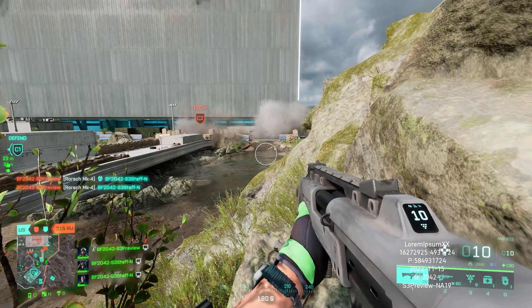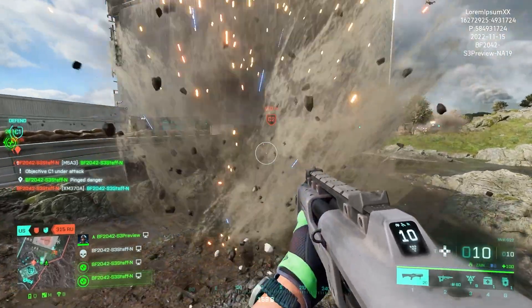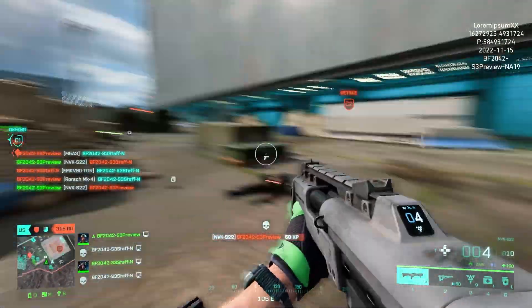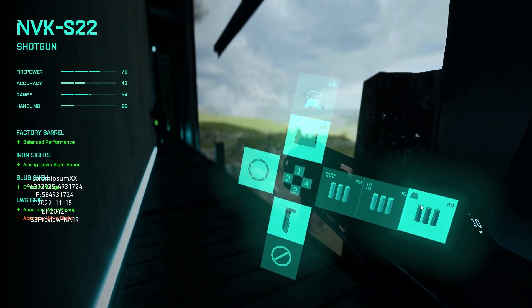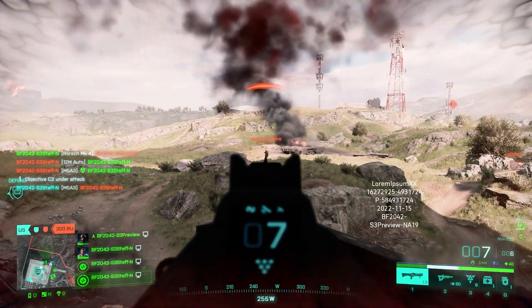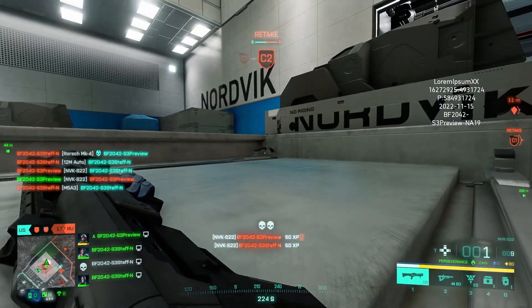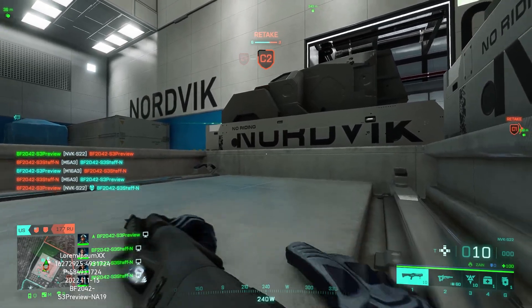I'm gonna try the stupidest thing you've ever seen — I'm gonna crawl into battle and hope they don't notice. Nope, I die. Okay, this shotgun has literally no recoil. It seems no matter what you attach to it, it's a two-hitter. The slug round says maximum range — I'll keep the iron sight to stay consistent. Two hits at range. Hip firing everything — you really have to unleash everything to make sure they're dead, then hope nobody kills you in the process.